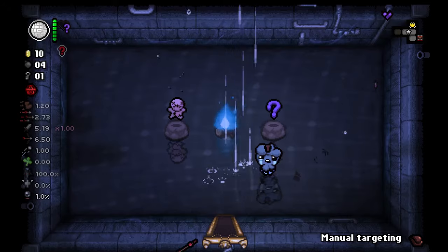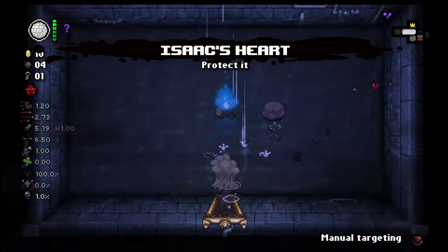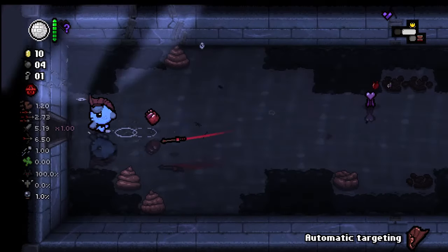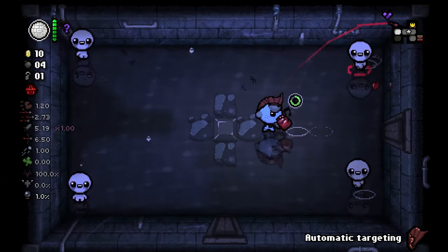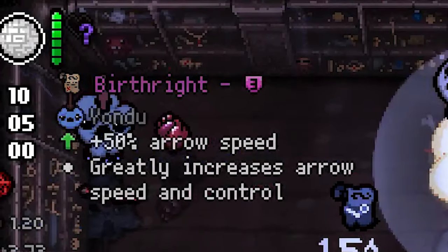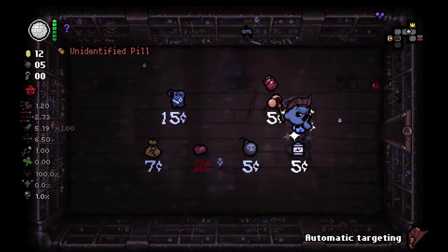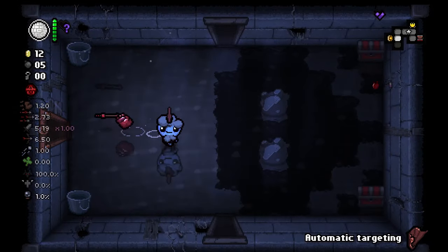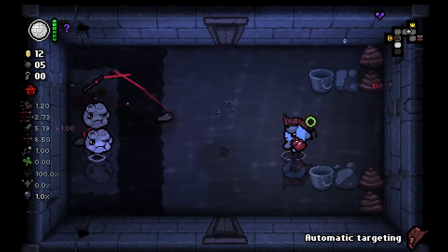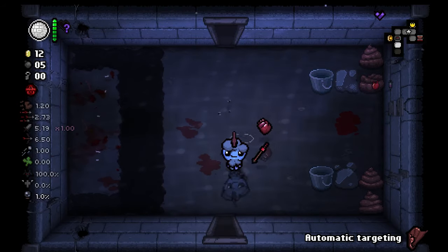I didn't mean to do that — I meant to use the auto-targeting again. But we'll take this: Isaac's heart. It means we're pretty much invincible to face-tank, as long as we keep Isaac's heart behind us. And birthright — I'm guessing you do something? 50% arrow speed, greatly increases arrow speed and control. I kind of want that. I really want that. And then at the end, just for a bit of fun, we might D100 — how about that?